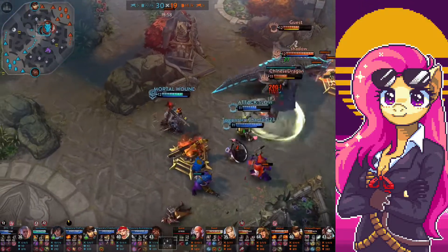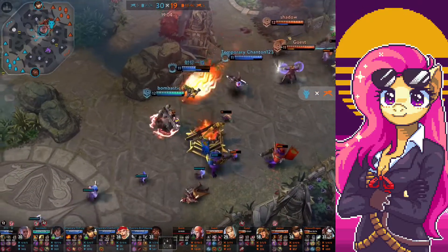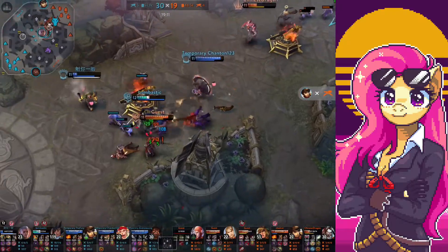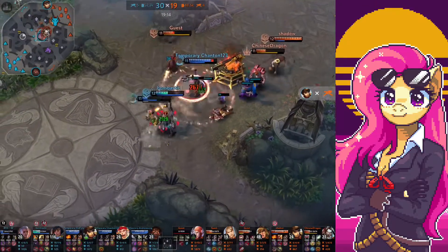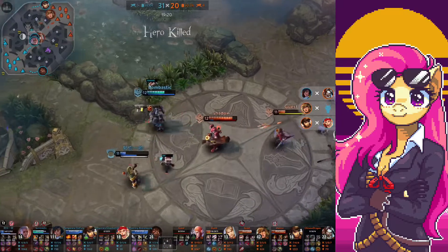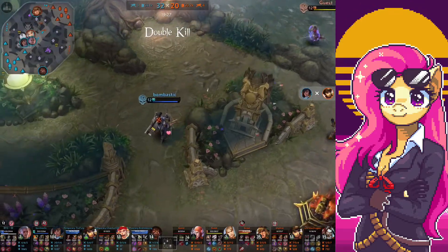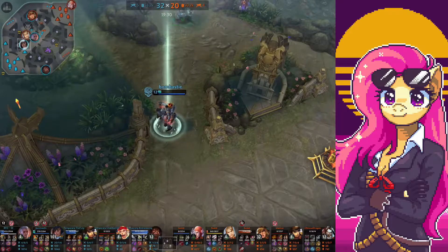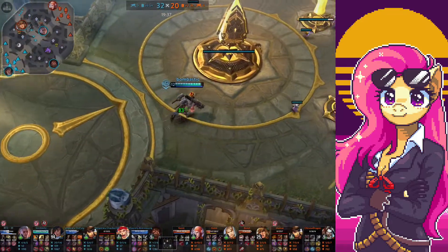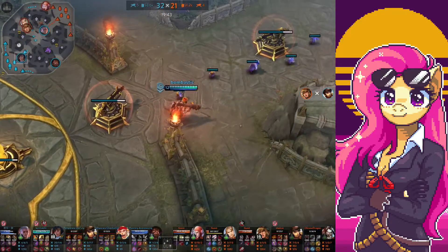I blasted that guy, getting stacks, trying to keep my distance. I don't want to get too close because they will pick on me. Ringo just ulted me. I baited Blackfeather. I'm moving fast. I have stacks. You just pick one target at a time — whoever gets close to you. And then when the next target tries to get close, you'll have so many stacks that you can just pick on them and they'll get bursted.